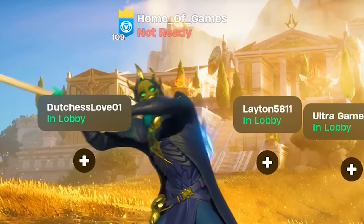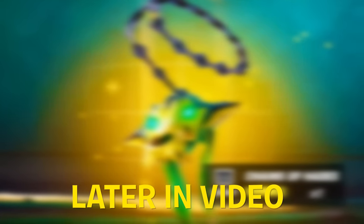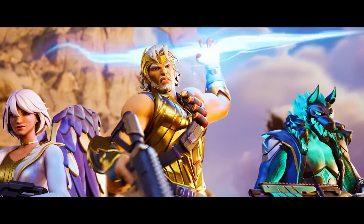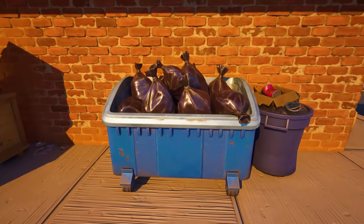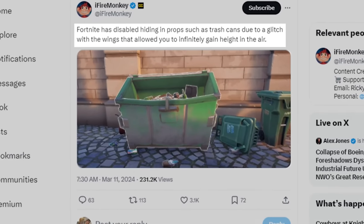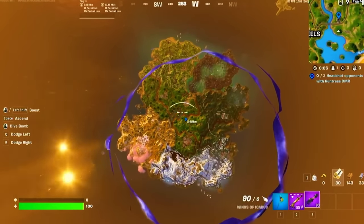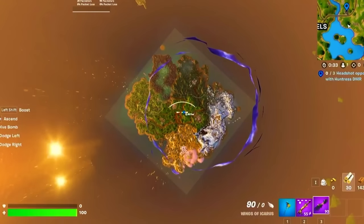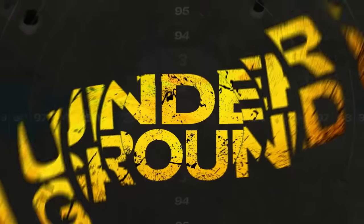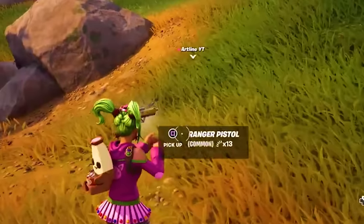We've got a bunch of awesome stuff to cover in this video, including a brand new mythic weapon. Before we get to that, with the introduction of every new season we always see a bunch of awesome glitches added. For example, Epic Games recently disabled the ability for people to hide inside of trash cans. The reason was a super crazy glitch involving trash cans and the brand new Wings item that would grant you the ability to fly all the way up to max height instantly.